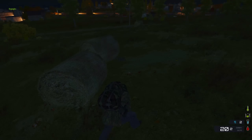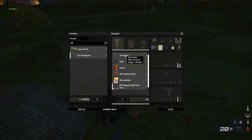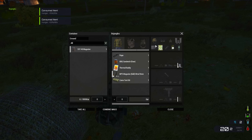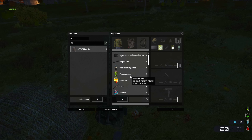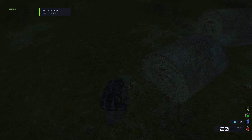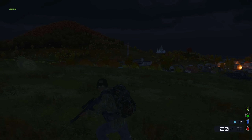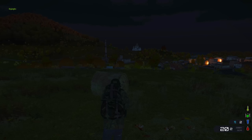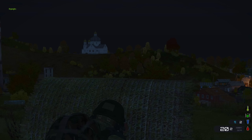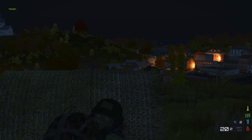Holy shit, I found a tent! I just came back up here. I'm gonna have to drop something. I'll take those raisins. I've got a decent amount of food and drink. Sweet, got a tent sorted. Let's hoof it. Oh, gunshots! Okay, let's not hoof it. Where was that? Hey, there's a church up there.